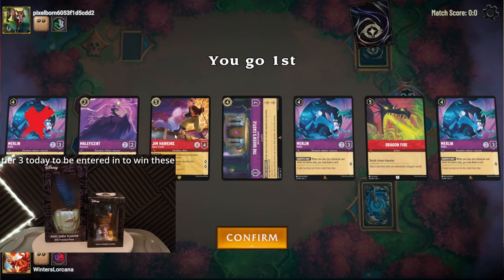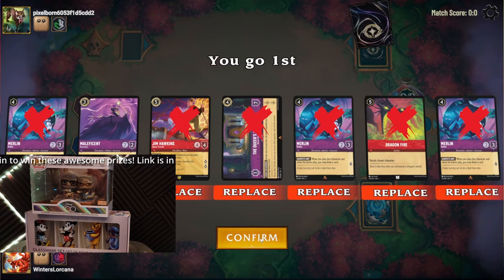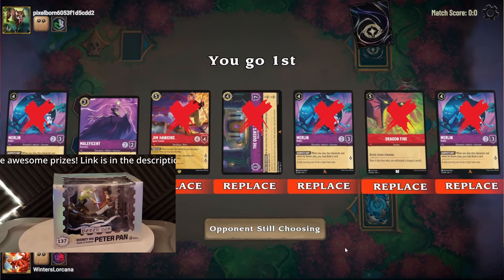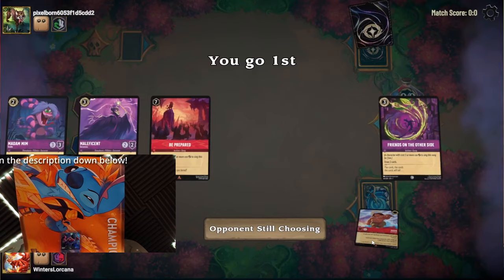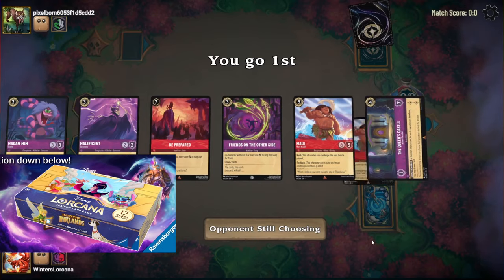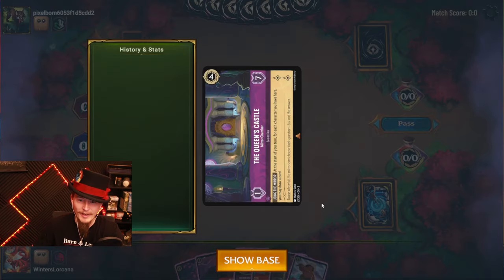We're gonna put everything back except for Maleficent, which happens to be literally the cheapest thing — there are lots of one drops in the deck. And it's not possible to see them. I can't read these sideways cards.